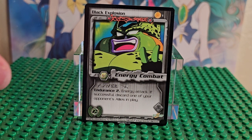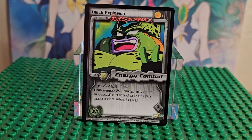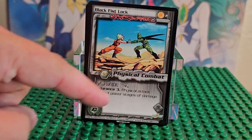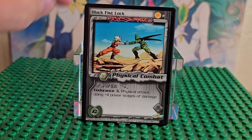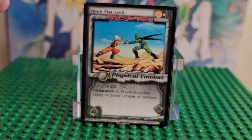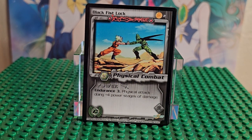This is Black Explosion — that is Cell right there. These are collectible card games, so you can play them. The card number is in the top right corner, and the series of the cards and whether it's unlimited or limited is shown there too. This card has Cell and then Goku — Super Saiyan Goku to be exact.